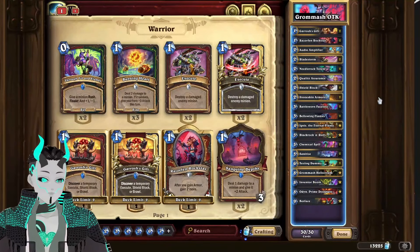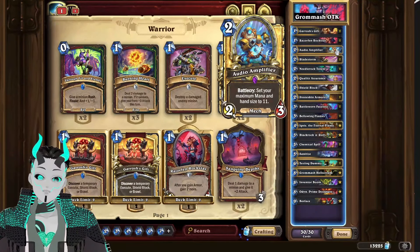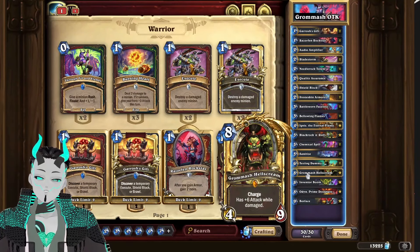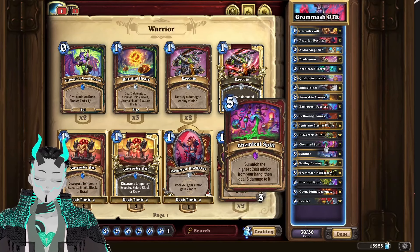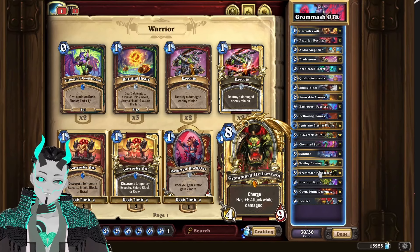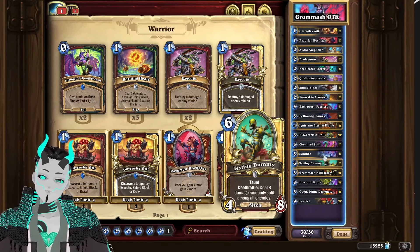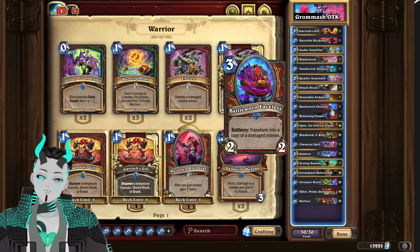It's time to charge in for victory with Chemical Spill OTK Warrior. The idea behind this deck is we're going to use Audio Amplifier to get up to 11 mana. From there, we are going to be buffing up Gromosh with Black Rock and Roll, though it isn't really needed. Then Black Rock and Roll will be cheated out with the new card Chemical Spill that will automatically do the 5 damage. This will then make him an 18 attack minion if we hit him with the Black Rock and Roll. If not, he'll still be a 12 attack minion. Then we are going to be using both Battlesworn Faceless in order to copy him twice, basically being able to OTK anyone that we might run against.